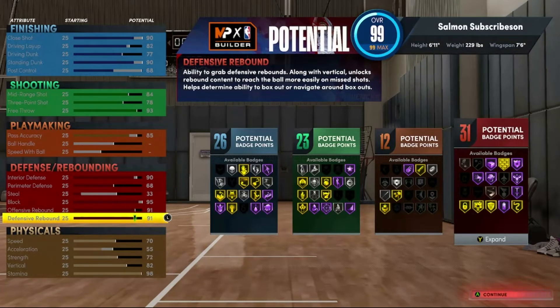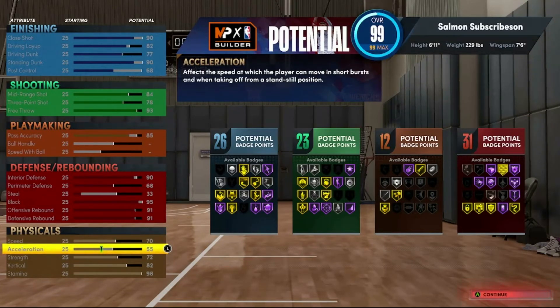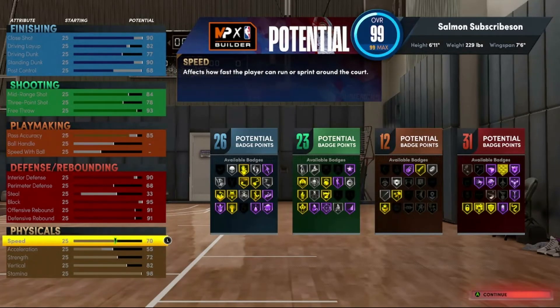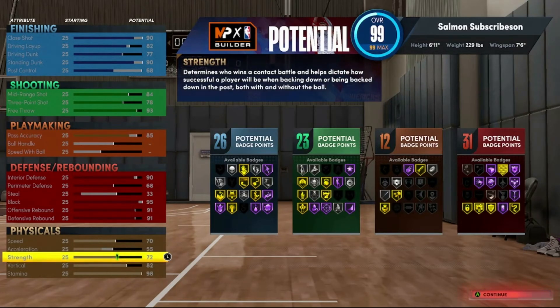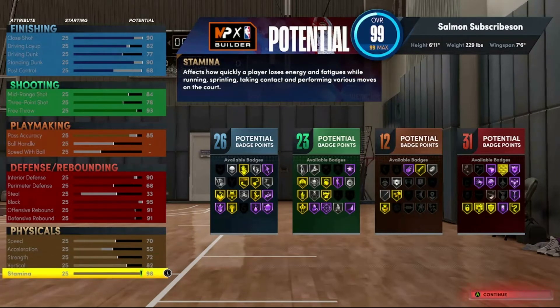Rebounding is 91 — the reason you want 91 is that if it were 90, rebound chaser would drop to silver. I wish I could have gotten it to hall of fame, but then we'd have to make his arms longer and sacrifice more shooting. Gold is good enough though — you still get a hall of fame box out, so you're fine. Speed is 70, that's excellent. Acceleration is only up to 55 because it rises with speed. Strength 72 — could be better, but we want to be fast. Vertical 82, very important for grabbing rebounds and dunking. Stamina 98 — you're not going to get gassed.